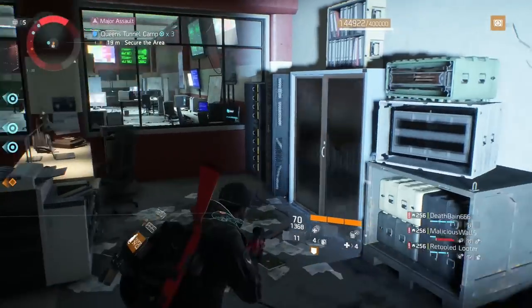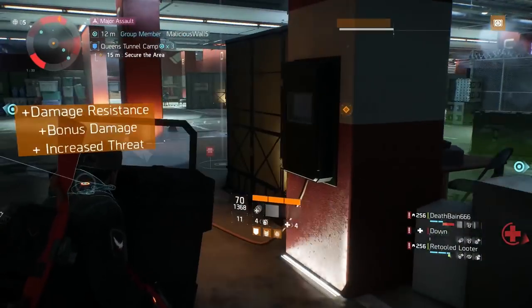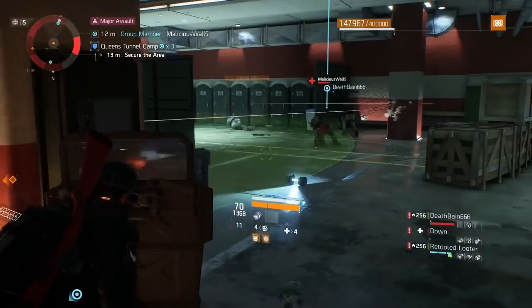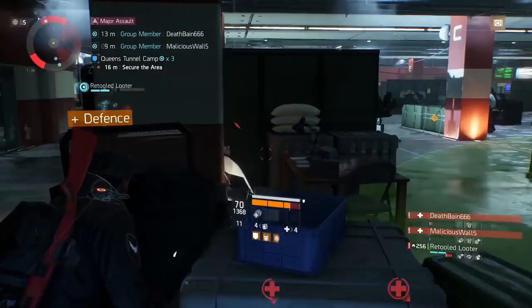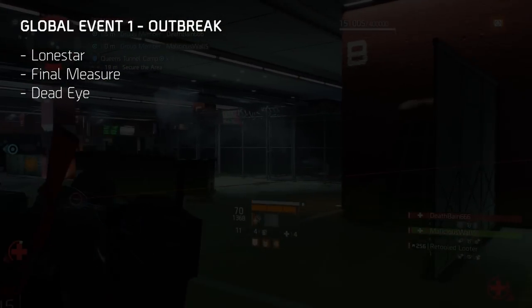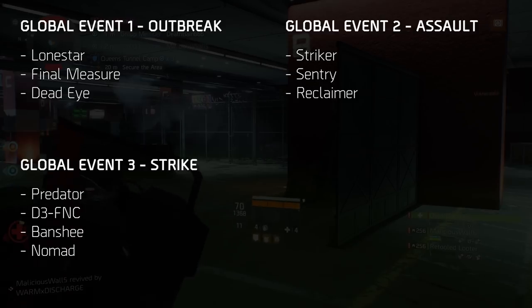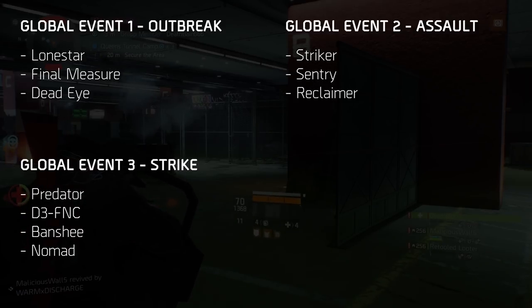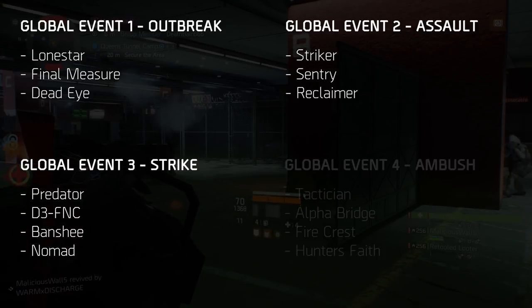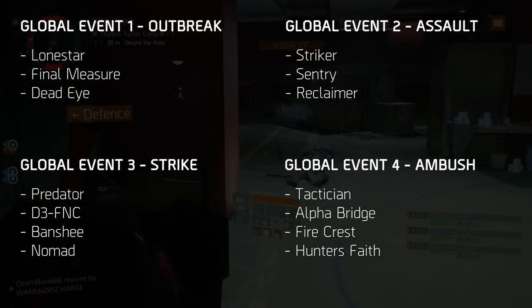So what's the big deal about global events? Global events are currently the easiest and fastest way to acquire classified gear, and each global event has certain sets associated with it. For example, Outbreak has Lone Star, Final Measure, and Dead Eye. Assault has Striker, Sentry, and Reclaimer. Strike has Predator, D3-FNC, Banshee, and Nomad. Ambush has Tactician, Alpha Bridge, Firecrest, and Hunters Faith.